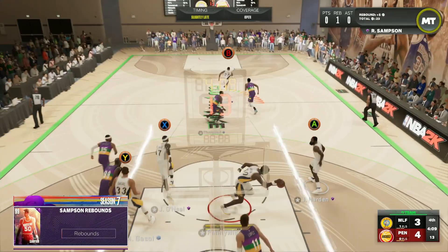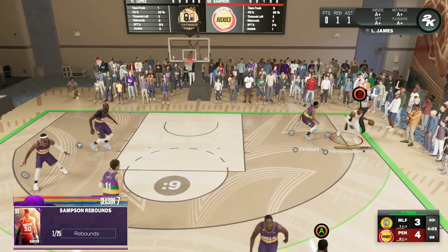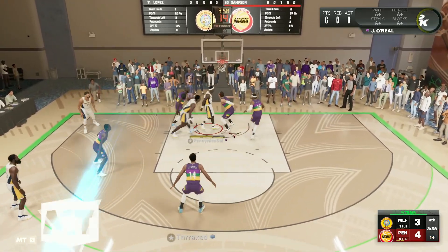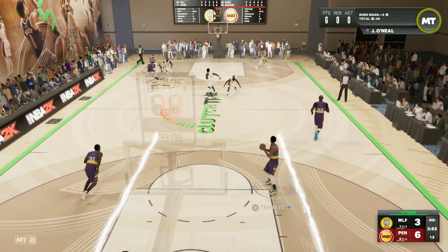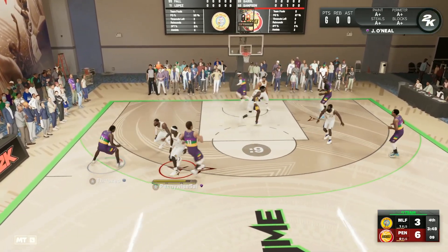You get great value for Jermaine O'Neal if he stays around 15,000 MT — a six foot eleven small forward with some of the best dribble sigs in the game. Trying to find him in and behind Carmelo once again, we get super lucky to get that dunk slash layup to go. He got blocked by Brook Lopez but actually knocked it in.